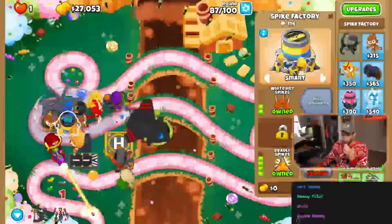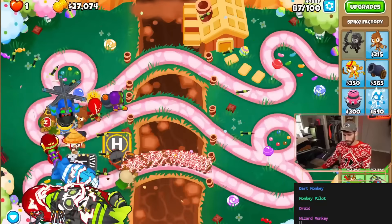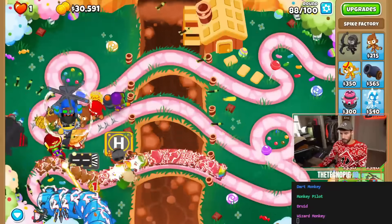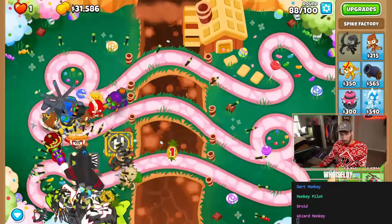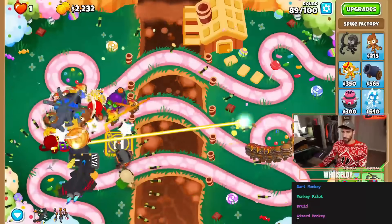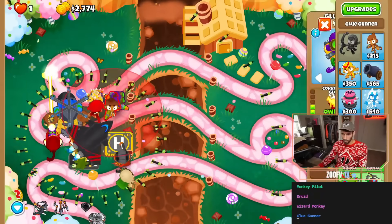All we need is 32,400. I feel like we make plenty of money in the next five rounds so that shouldn't be an issue. I'm also having to micro the packle quite a bit. We'll probably get it this round — no. Hey, we did! Prince of Darkness — kind of goated. So I think that is what we will get. I'll place down one more monkey just to be safe — a glue gunner.